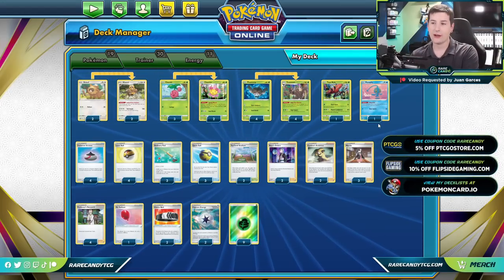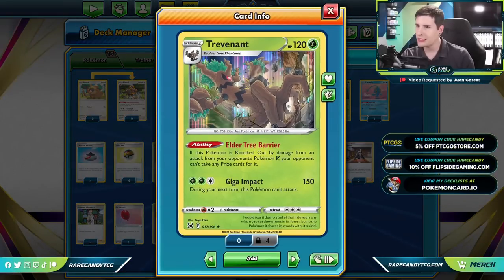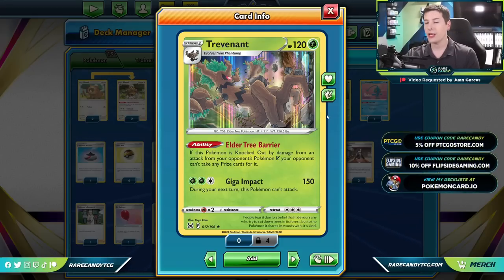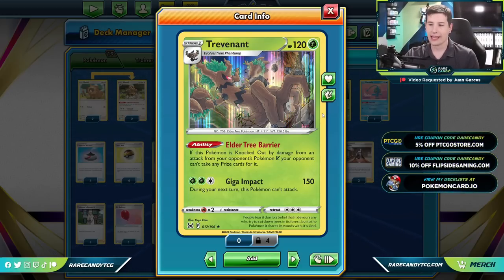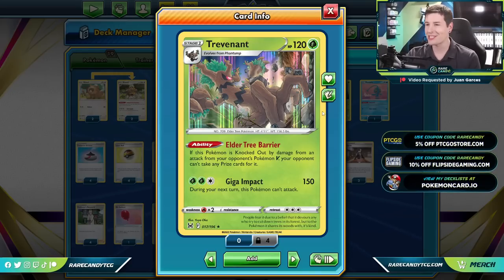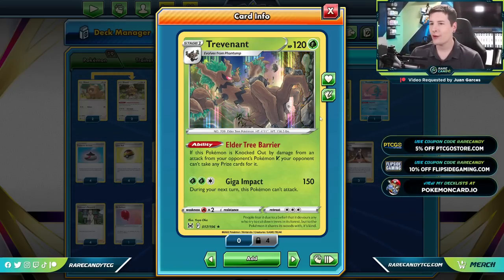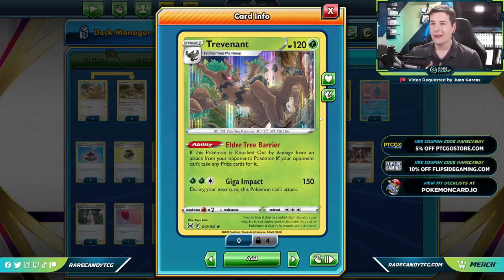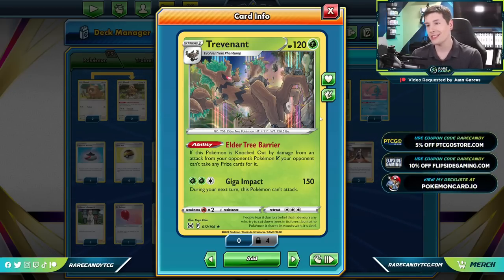Juan wanted to see the new Trevenant. This is a card that some players might initially overlook — it's a single prize stage one Pokemon, so these typically aren't the greatest. But Trevenant has a really solid ability: if this Pokemon is knocked out by damage from your opponent's Pokemon V, your opponent can't take any prize cards for it, which is great since most of the format is run by Pokemon V-Star and V-Max. Trevenant also has an attack for two grass and a colorless for 150, though it can't attack during your next turn — not a big deal since you'll more than likely just get return KO'd but at least you don't give up a prize.